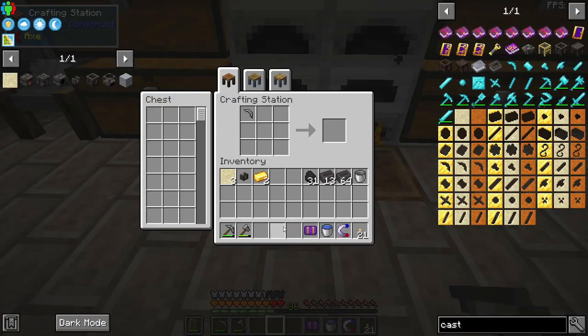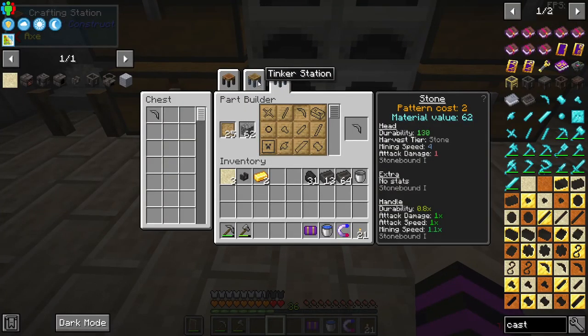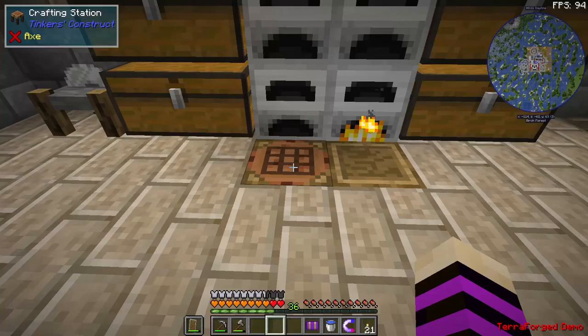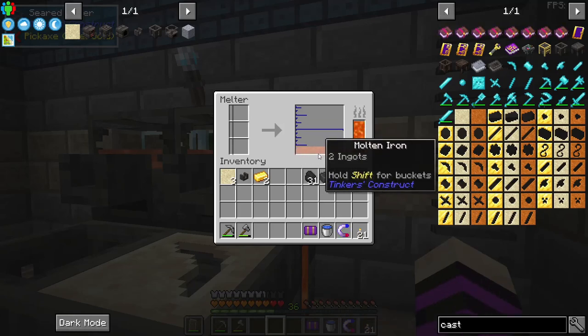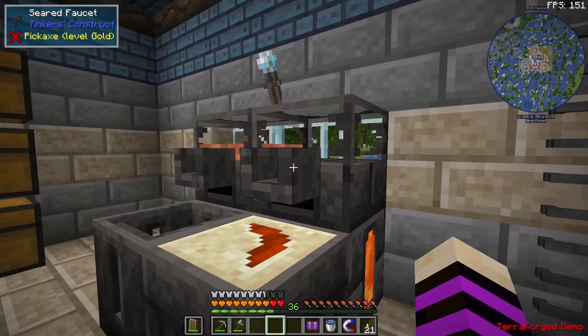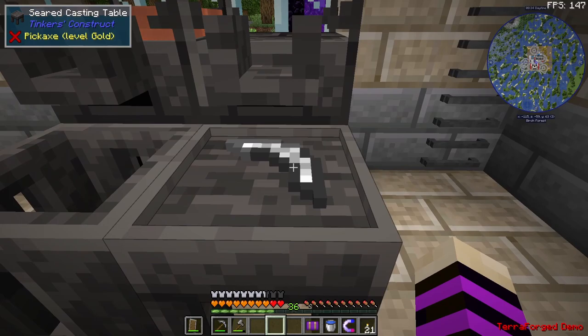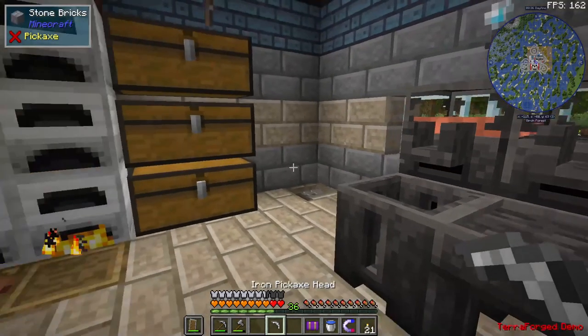Let me put this off into the chest. If you look at the pattern for pickaxe head it says pattern costs two — that's the reason why I put two ingots of iron in here. So what we can do now is right click this and cast out those two ingots of iron into the sand mold.